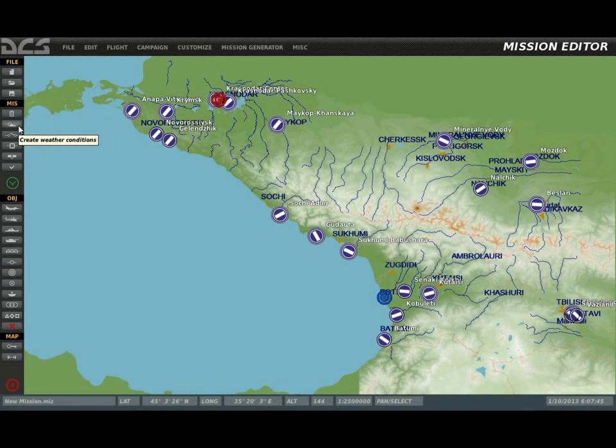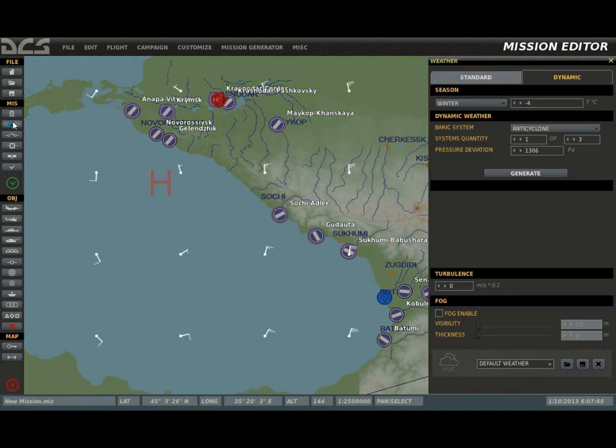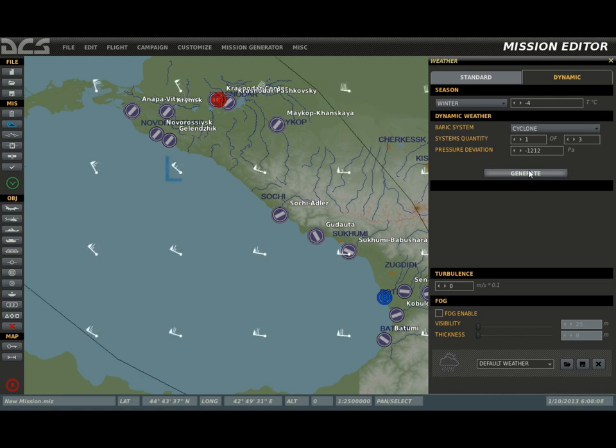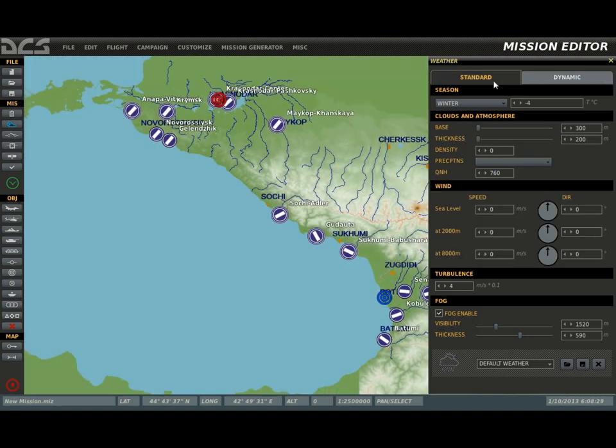DCS World includes both standard and dynamic weather tools that can really bring a mission to life. You can select the season, which affects the look of the world, time-of-day lighting, and even star patterns. When using dynamic weather, you can select high or low pressure systems and the number of such systems on the map. Once generated, a dynamic weather system includes weather fronts, moving weather, and the ability to take off in clear skies and land in a thunderstorm. You can also set the level of turbulence, visibility, and thickness of fog. The standard weather tool adds greater refining control including cloud base, thickness, precipitation, and wind direction and speed at three different elevation bands.